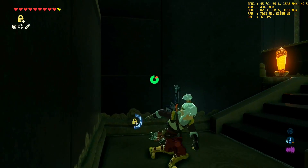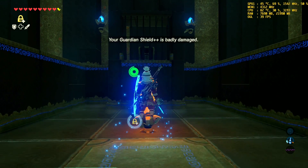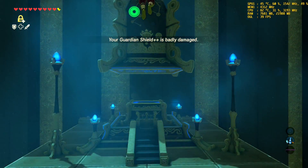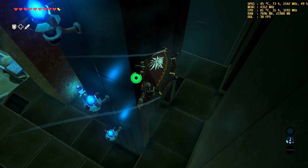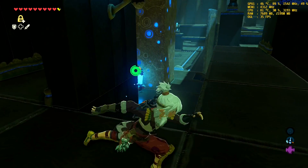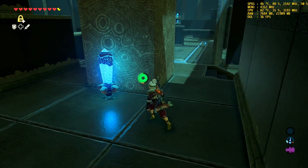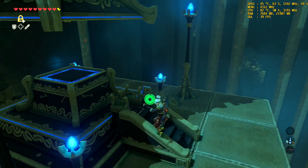For this one, what you're going to do is stand on the pillar, hit it, and go to the side here. And here's the last chest. That's how you get that chest, then you get back down here. Do the same thing again and you're done.